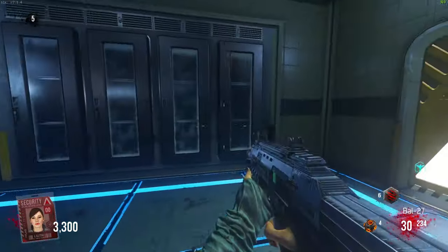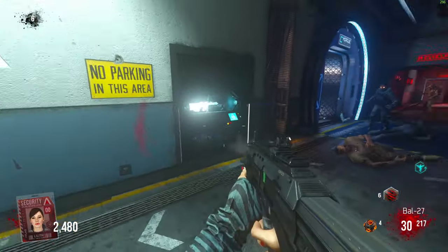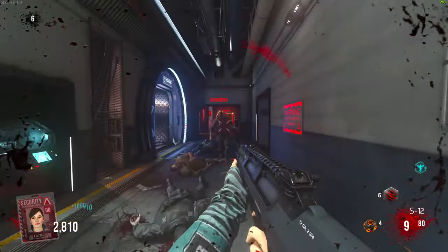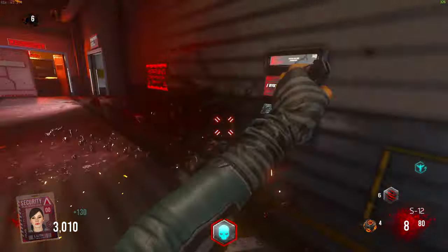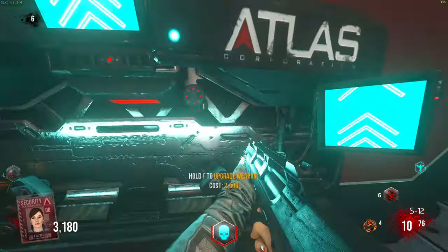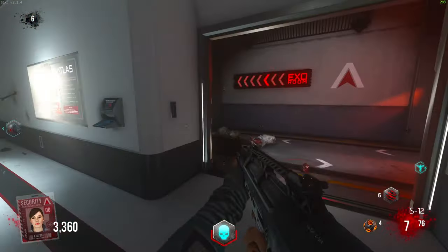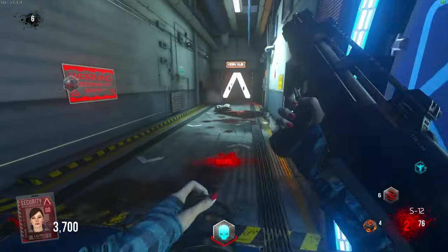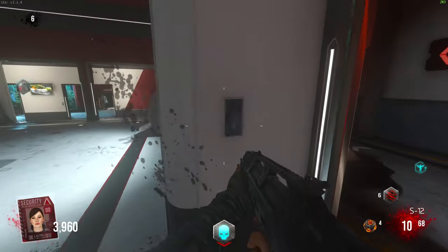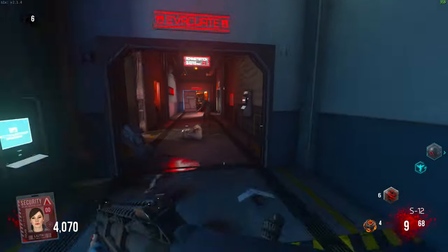We're at round two, doing alright. We got the S12 from the box — this gun is literally insane. The S12 is probably one of the best weapons in this game, just behind the CEL-3. Something we can figure out real quick: can I Pack-a-Punch? We can Pack-a-Punch — okay, that's gonna help us live a lot longer. That was the thing I was worried about because so many things in this game require an exo suit.